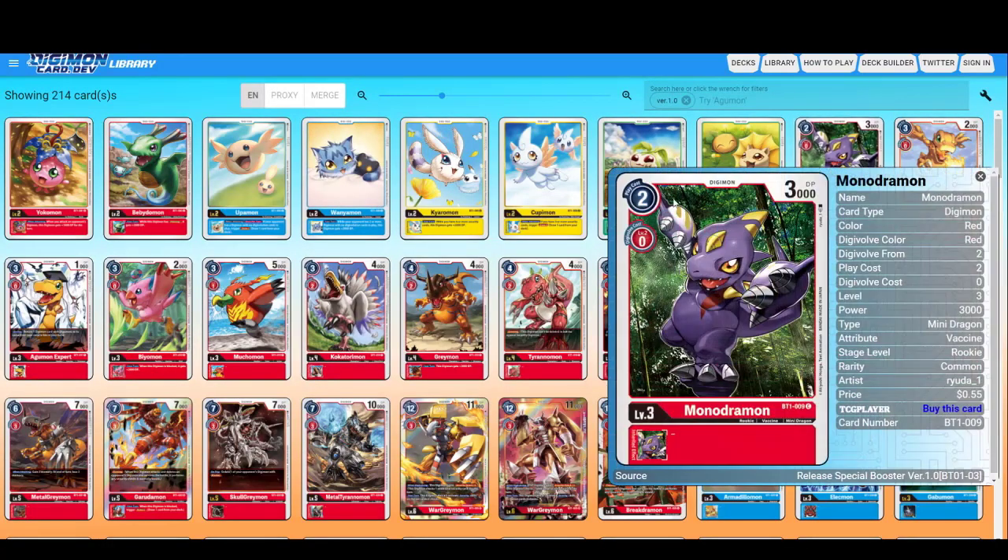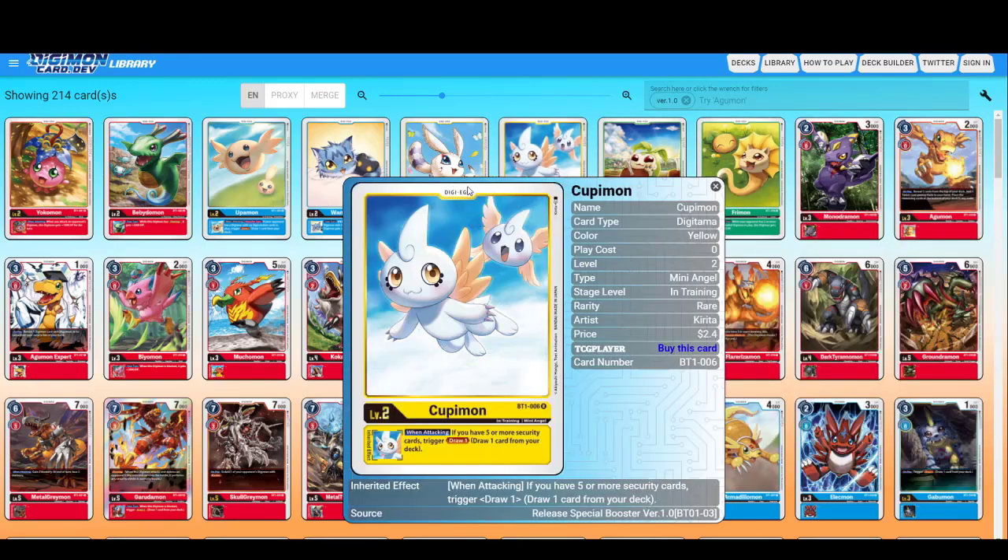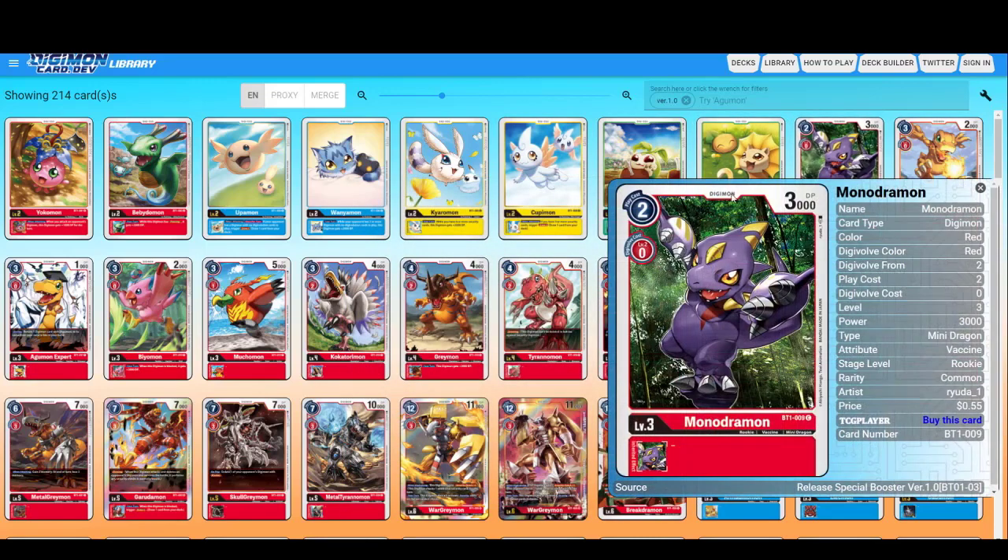First of all, let's try explaining the cards or the card frame. This is the play cost — the cost that you have to pay in order to play the card directly. This is the Digivolution cost, this is the level of the card, the name, and this is the Digimon power, the DP. This is the specification of the card, whether it's a Digimon, a DigiEgg, a Tamer, or an Option card. This is the card code or card number, and this is the rarity.